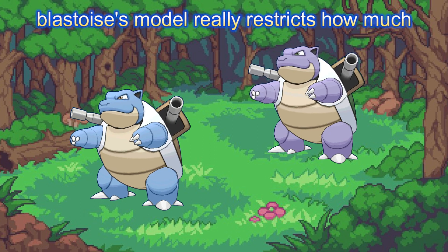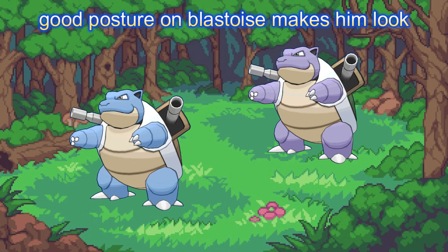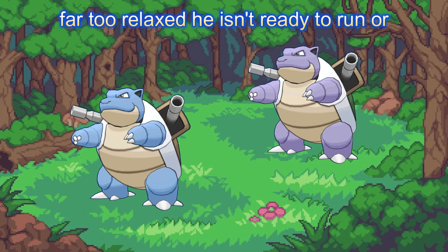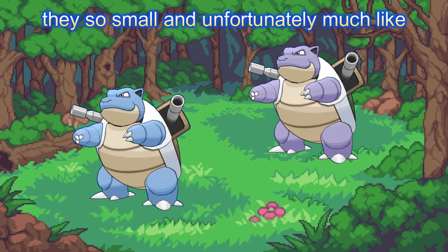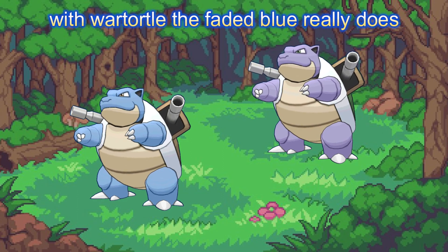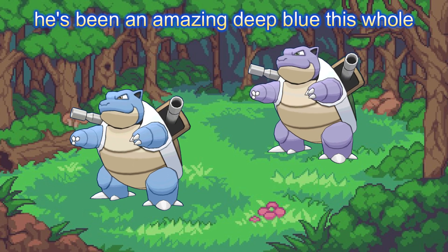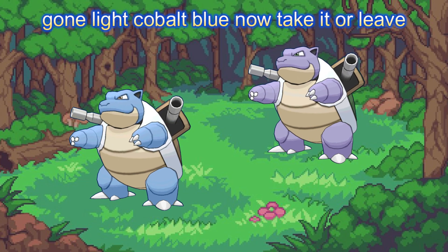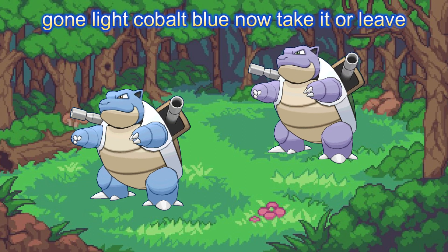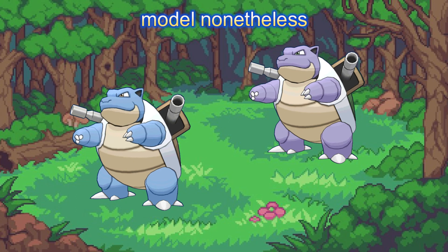Blastoise's model really restricts how much his arms can move, and gives him good posture, which is actually an issue for once. Good posture on Blastoise makes him look far too relaxed — he isn't ready to run, or turn, or throw a punch. And the guns, why are they so small? Unfortunately, much like with Wartortle, the faded blue really does take away from this model. Sure it's a nice blue, and if he'd been this blue the whole way through I wouldn't have a problem, but he's been an amazing deep blue this whole time, and as soon as the model hits — gone, light cobalt blue now. There's no personality here, but it's still an ok model nonetheless.